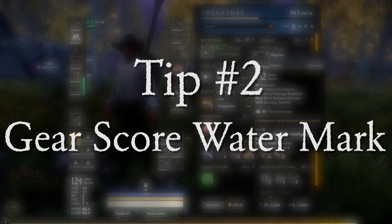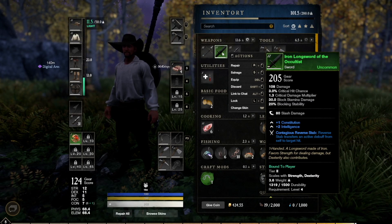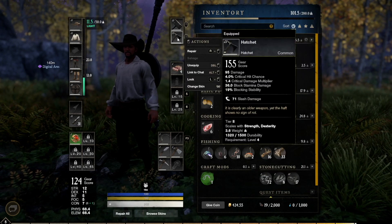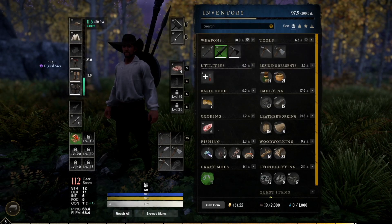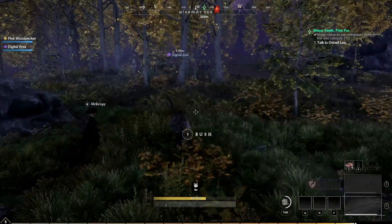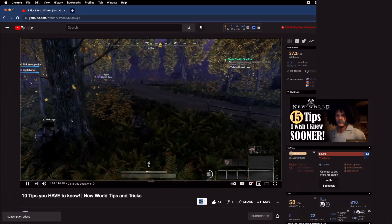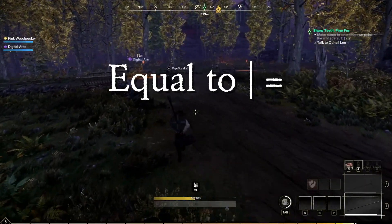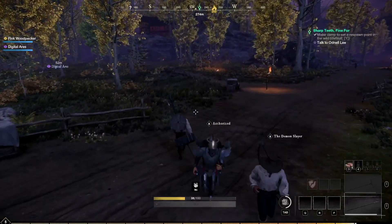Tip number two, and this is arguably the most important tip. Whenever you get a piece of equipment or a weapon that is a higher gear score than whatever you're currently using, just go ahead and equip it. You don't have to use it, just equip it. You can equip it and then unequip it right afterwards. When you do that, you're actually recording your highest gear score for that slot. So when the game decides that you're extra lucky for a drop, you have the potential to receive a drop that is equal to or slightly higher than your highest recorded gear score for that slot.